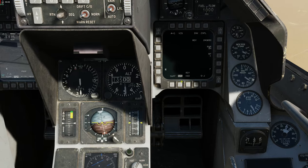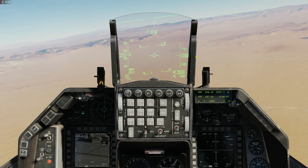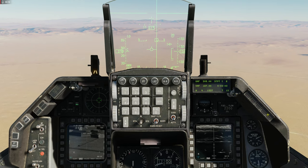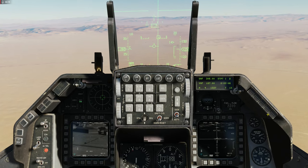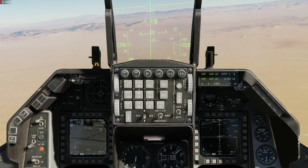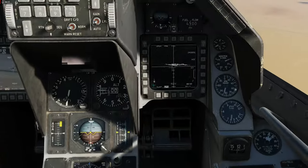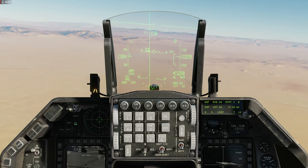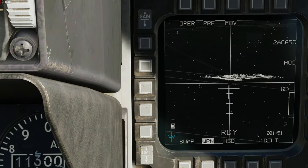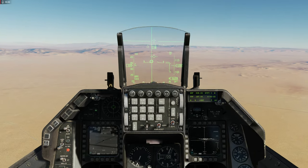Cadê? Vamos ligar o Maverick. Opa, vamos colocar ele em pré. Volta para a tela de cá, trava ele de novo, volta para cá. Dá um zoom, olha lá, pode estar fora do alcance. Olha, dá para pegar. É, tem que ser rápido aqui pessoal, isso tem que ficar mostrando com pausa. Vamos ver se ele trava.